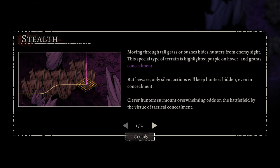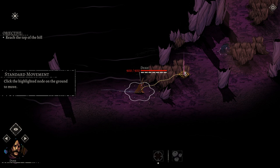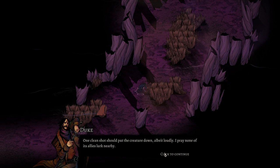When I hover over a tile, yellow means nobody actually sees me there right now but it's not hidden. When it turns purple, that means you're hidden. This is a stealth game so being hidden is a big part of the game. One clean shot should put the creature down, albeit loudly — I pray none of its allies lurk nearby.